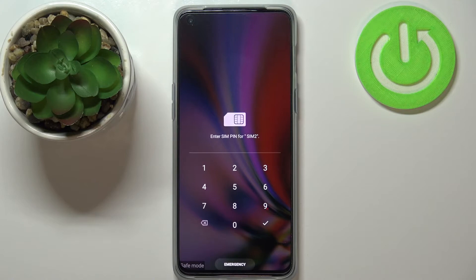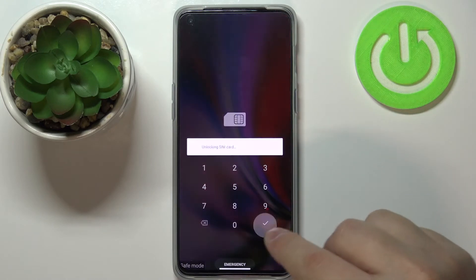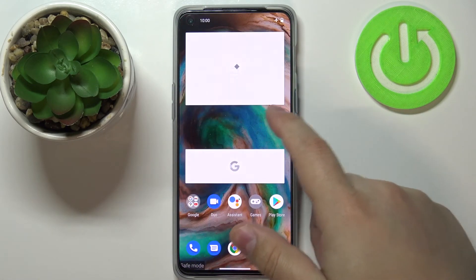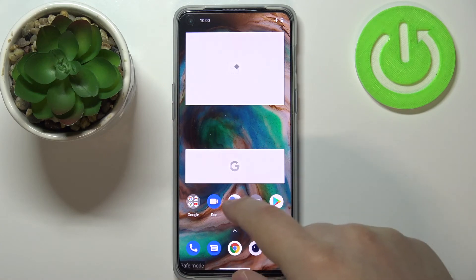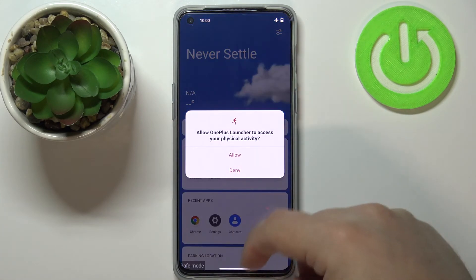As you can see, our phone has booted into safe mode — it says so right here. Let's unlock the SIM card. Here we have the safe mode; as you can see, most of the applications are disabled. The ones with the greyed-out icons are disabled, and the widgets are not working.